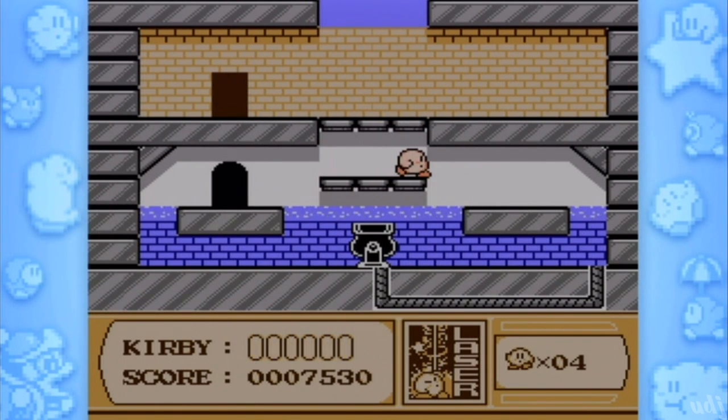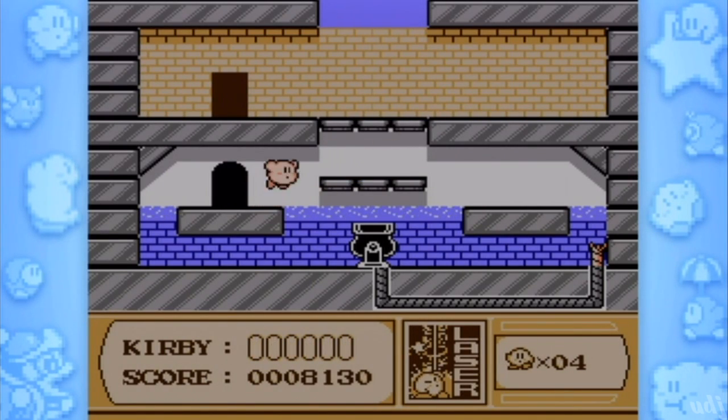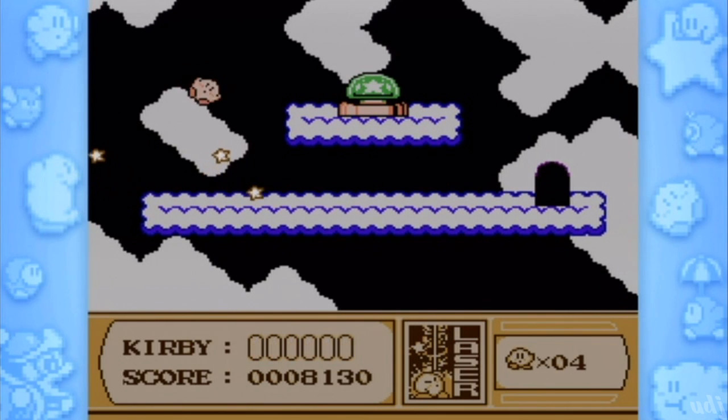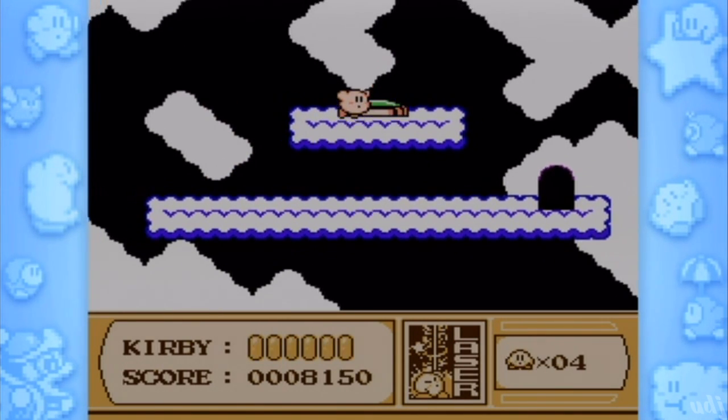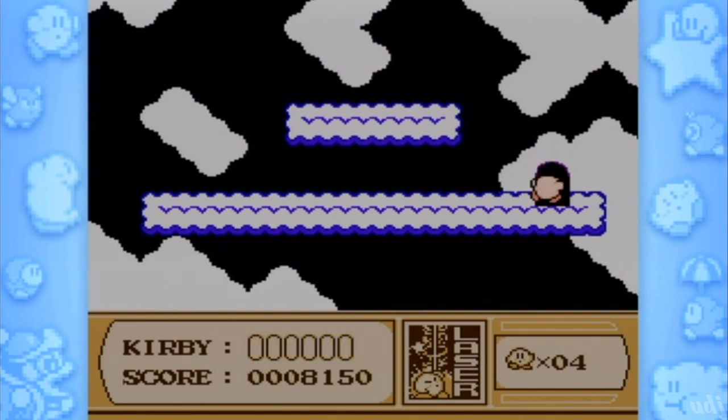There we go. Now we make our way to the other end here — God, this is complicated. So we got a fire enemy, but the fuse is underwater. Fire doesn't really work underwater, so what do you do? You only got one shot per time you enter the screen. And there's your switch — that was complicated. I like that.